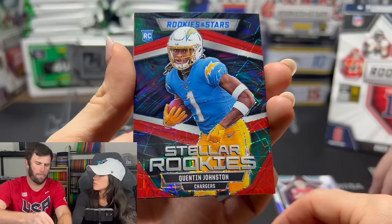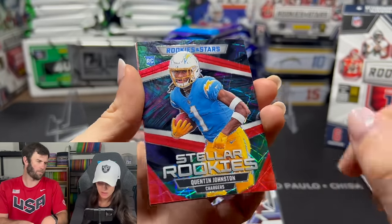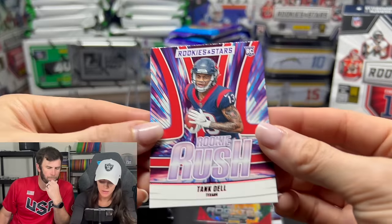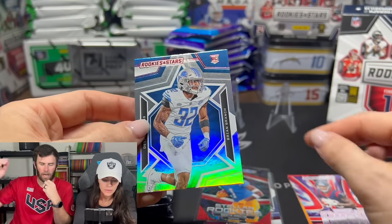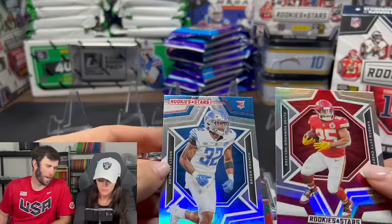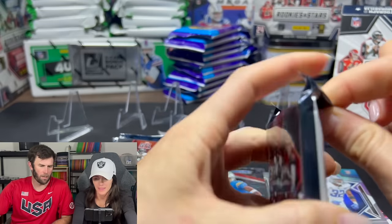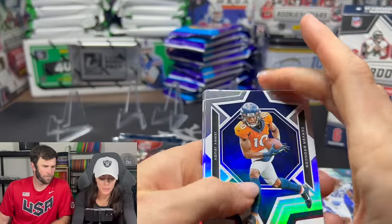Man in Motion — Keenan Allen. That might be my least favorite insert. Tank Dell Rookie Rush — see the red foil, it's almost like an Absolute kind of thing. Every base and rookie card has that little foil to it which makes it seem a little more premium, a little holographic. We'll tweet through these now that we know what we're looking for.